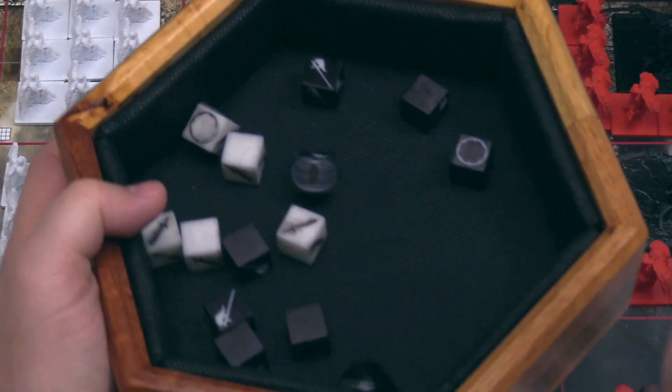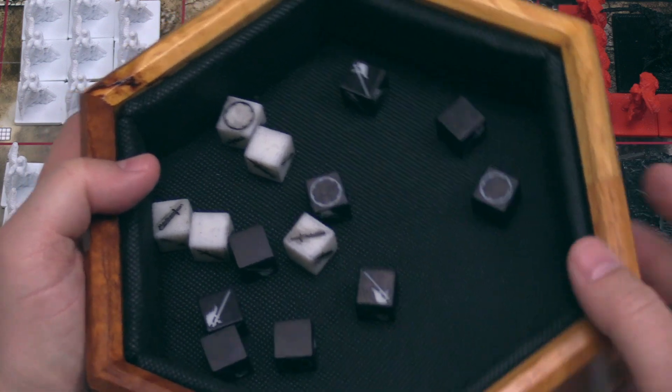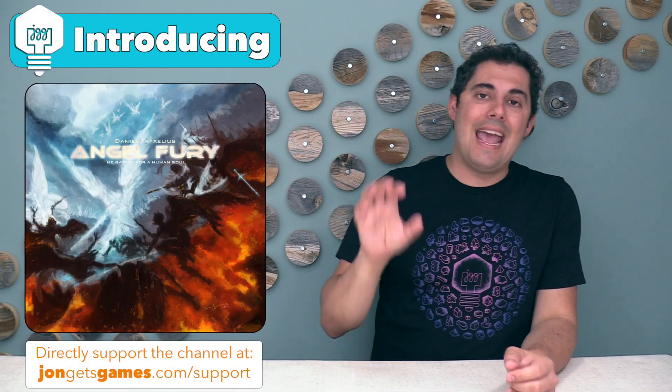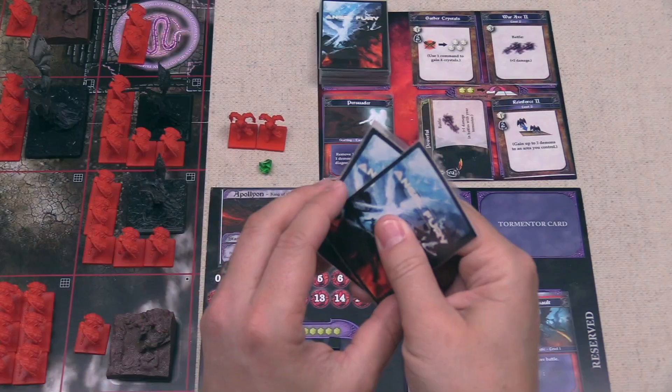The way this conflict works is you are going to be rolling dice and then inflicting wounds and blocking damage as well, and also players are going to be utilizing a deck of cards that they can modify throughout the game.